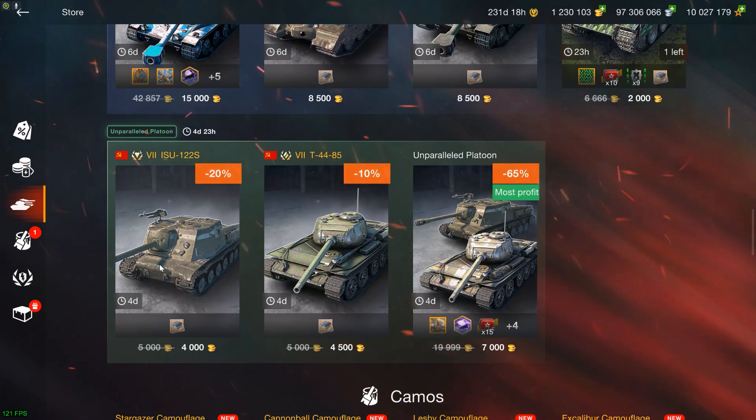The ISU-12S — I think these have been there last week as well — it's the same: ISU-12S, horrible. T4485 was given away free. Why the hell would you buy it? It's a tier 7. Don't bother.